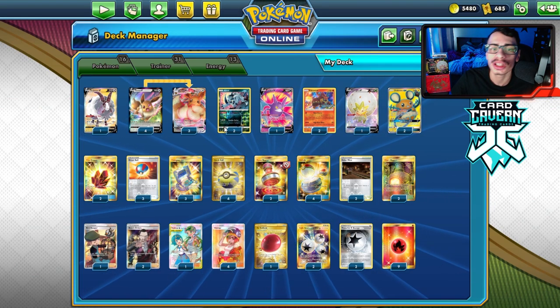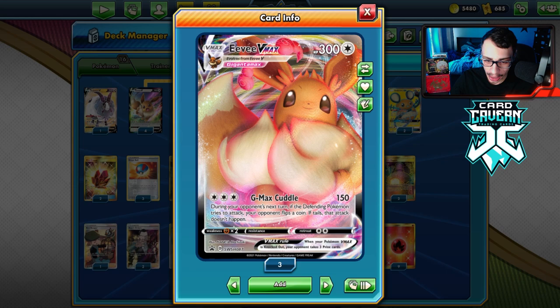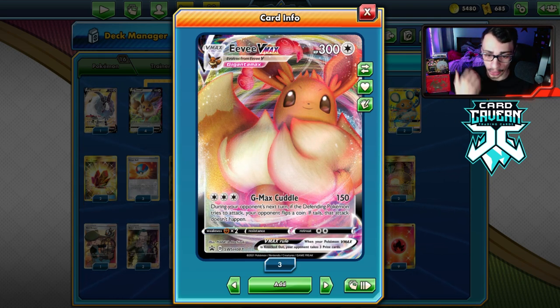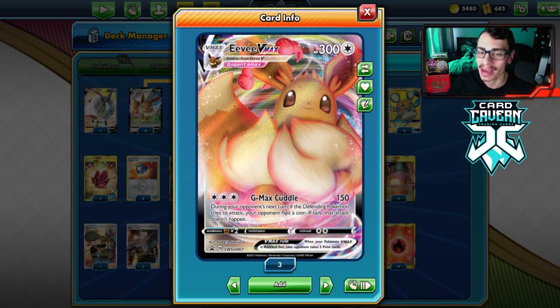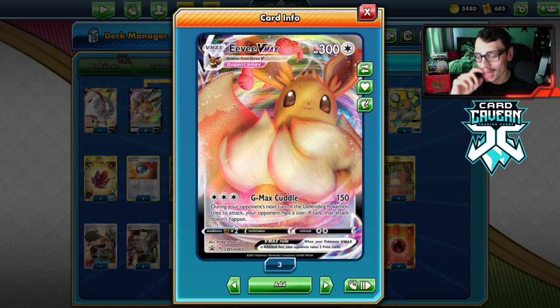This is the list I'm using, revolving around the Eevee VMAX G-Max Cuddle. If your opponent cannot get out of the attack, it can be pretty fun. Obviously your opponent can get lucky and flip heads and attack, which is unfortunate. But if they don't, they get punished and G-Max Cuddle bodies them. 150 damage is not terrible — you're two-shotting most Tag Teams.